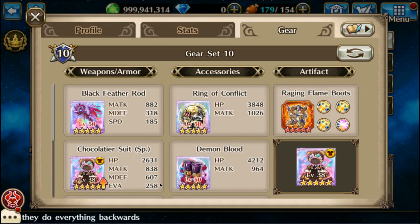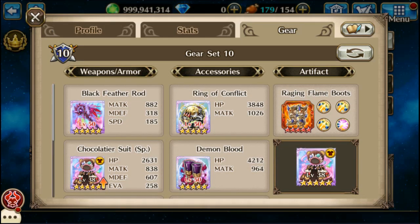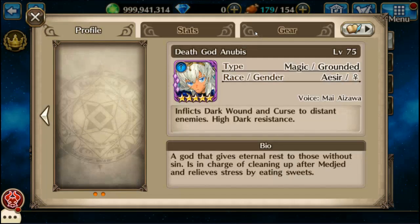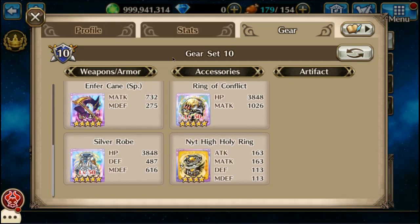Nabi — I only use her in this fight and pretty much for nothing else, though she has a really cool costume. And Anubis — pretty much the same thing with her too; I only use her in this fight and really nothing else.